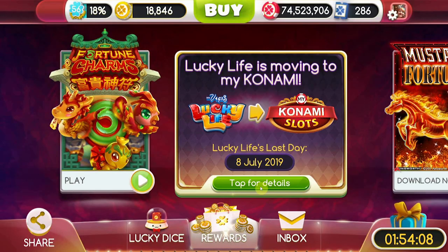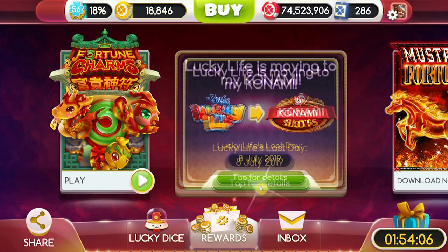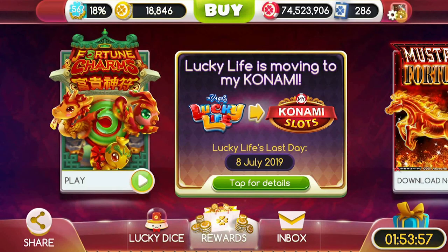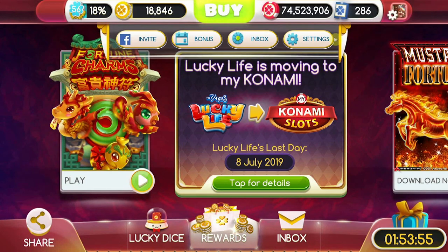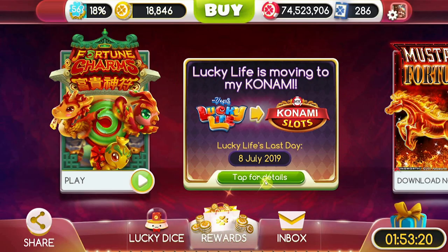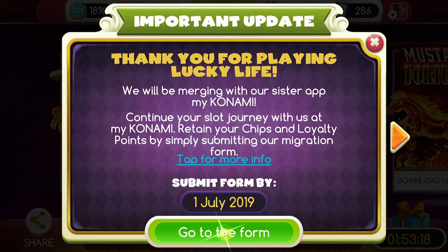So if you are a MyVegas Lucky Life player, you can go ahead and check the main screen over here. You want to make sure that you submit the form by going to the form here. There are two things that you really need for this form. You need to go under your settings over here and get your support code. Your support code is going to be right below the version number over here, and it's usually a six-character code that you want to go ahead and take with you.